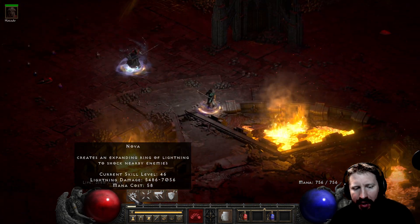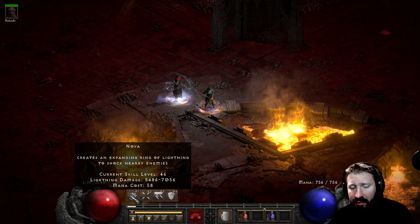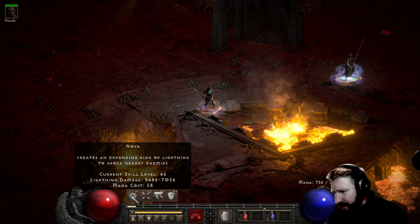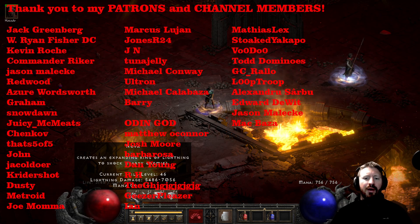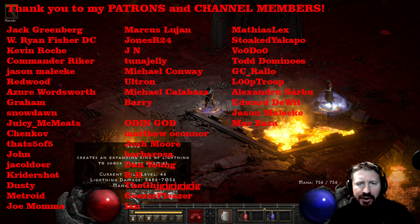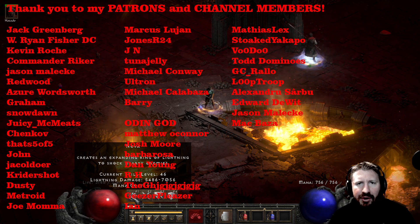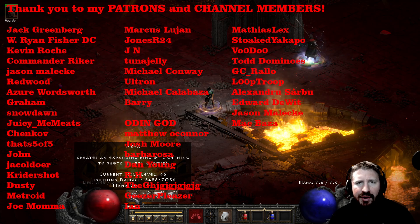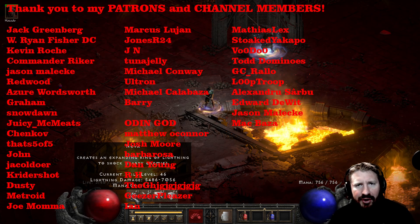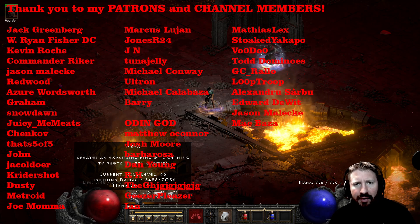This build's lightning damage is 7,000 with 200 FCR, whereas the other one was only about 4,000 damage at the 105 FCR breakpoint - so there's all that to compare. I appreciate you guys for coming by - please like the video, and thank you to my patrons and channel members. Blessings to you guys, some of you have been around for a long time and you really keep me motivated to make videos. I'll probably do some more garage talks, some Project Diablo 2 live streams, and all that on this channel. Blessings to y'all, talk to you later, peace.